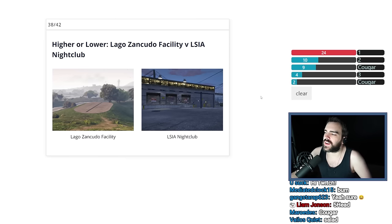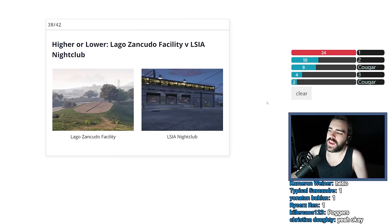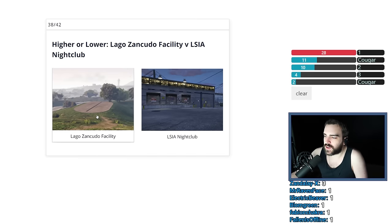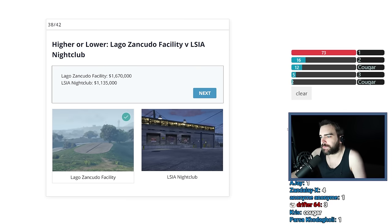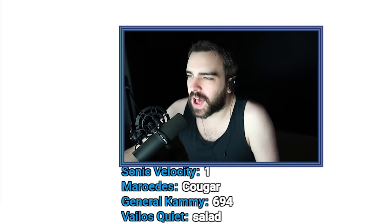Lago Zancudo Facility versus LSIA Nightclub. We've had both of these before and I do not remember what they both were worth, but I know the Zancudo facility is worth more. This is worth like $2,000,000 and the nightclub is worth like a packet of potato chips. Basically $2,000,000 and a packet of potato chips. Can't believe I remember that.